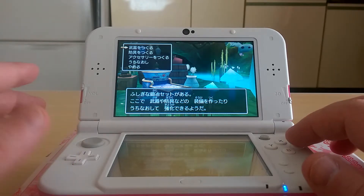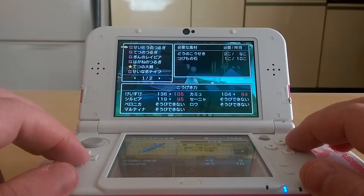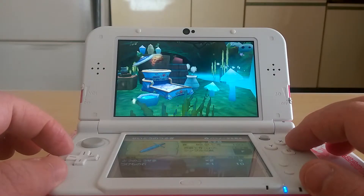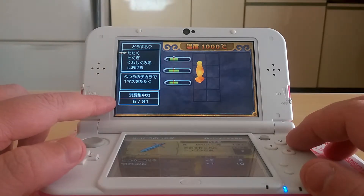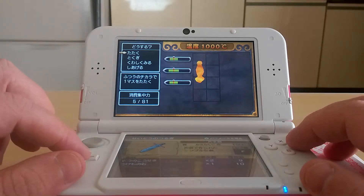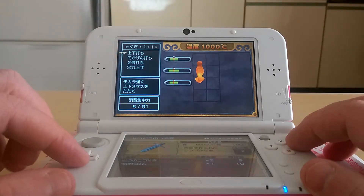Even in 2D mode, it plays the forge scene in 3D. Let's see if I can make something. Here we go — I can make a Bronze Sword. Down here you have your focus. You have to use focus for everything you do. As you level up, you'll gain abilities starting at level 10. This one works on 2 places at once.